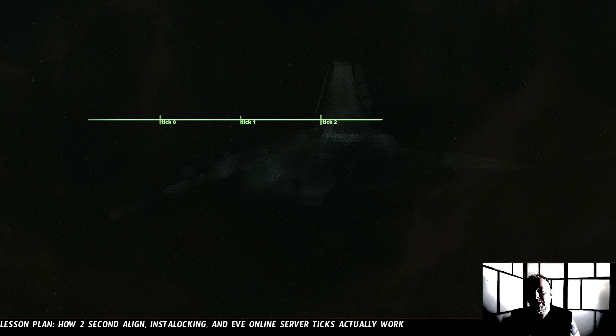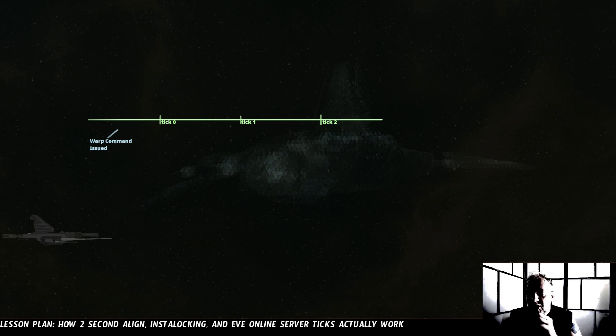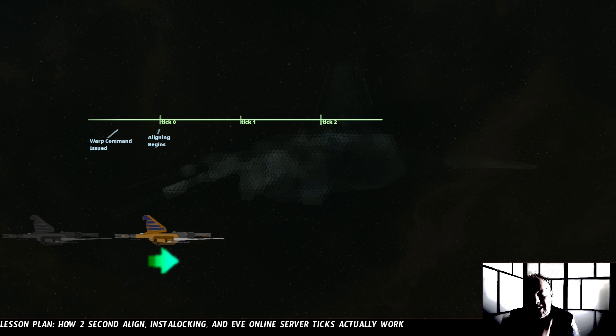So when you jump into a new system and you're sitting there holding gate cloak and you give the instruction to warp to the next gate, your ship starts aligning at the next tick. Your signal goes to the server, it takes the length of your ping to get there, and then once it arrives, the server waits until the next tick, and then your ship actually starts aligning.